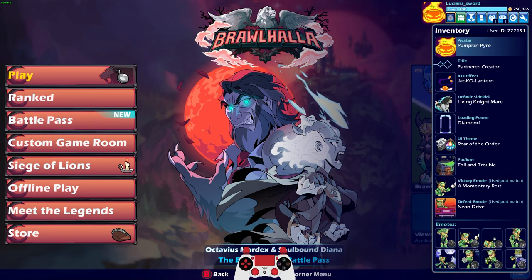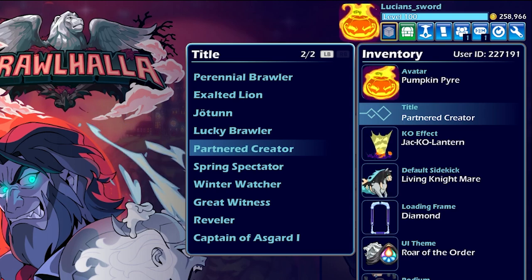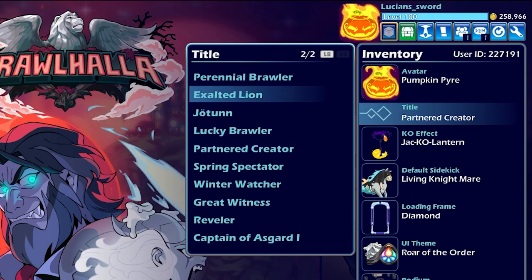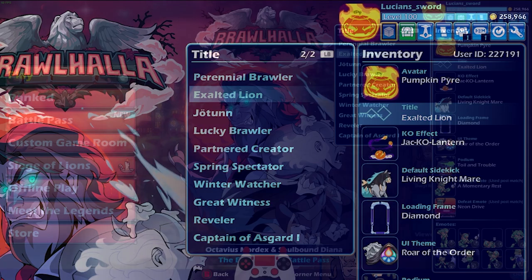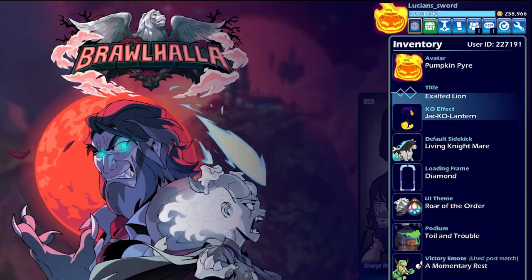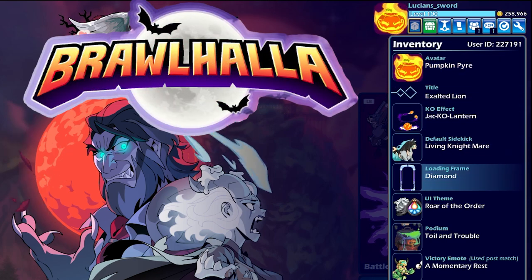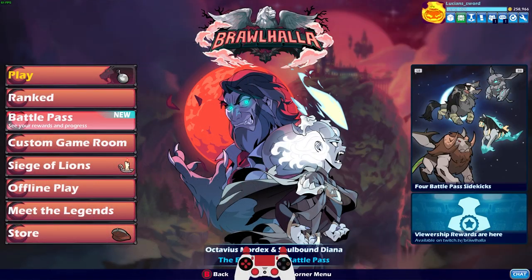I normally don't change my title from Partnered Creator because that's my favorite title, but I think for just this episode we're going to change it to Exalted Lion to celebrate completing the battle pass. As you can see, I've already decked out my account in Halloween because it's that time of year. The Brawlhalla Halloween event hasn't happened yet, but I'm already on that - we are all Halloween.